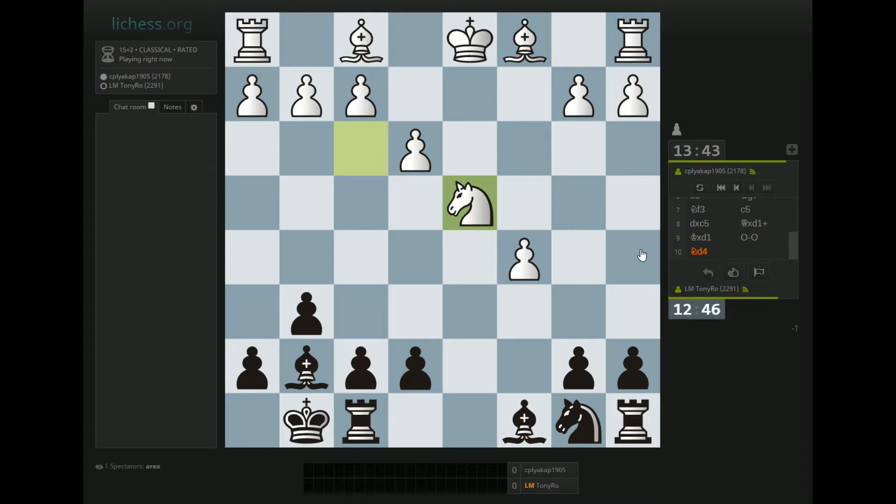This looks risky. White is already quite a bit behind in development and his King is stuck on d1, and he's moving the same piece again. Right away I can play Bishop takes d4, he takes d4, Rook d8, and if Bishop e3 I can just go Knight c6 and I'm at least winning my pawn back. I'm a little reluctant to give up this Bishop though. Presumably he wants to put the Knight on b3 and hold on to his pawn — I think that's his plan.